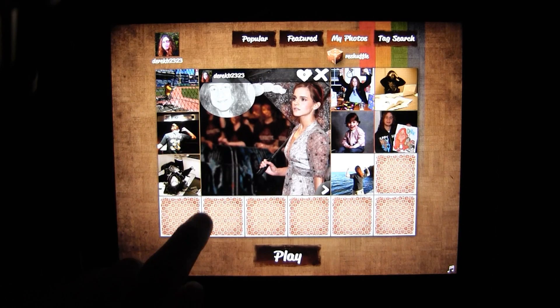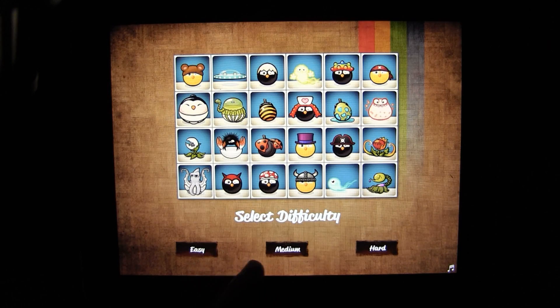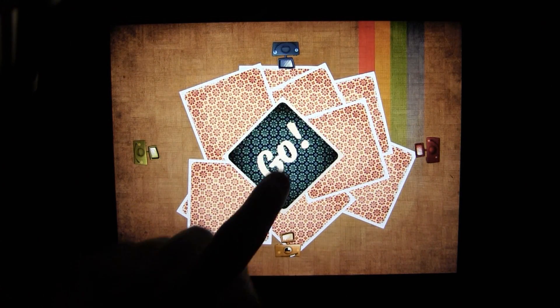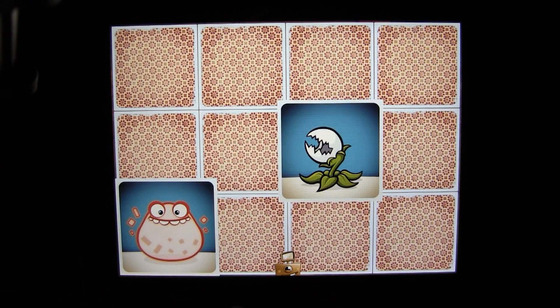Of course, if you don't have an Instagram account of your own, you can also use the popular photos from the Instagram community, but you can also play the game with a featured set of photos. In this case, that's a set of character shots from the fantastic WiiWare game Chick Chick Boom. But just like the popular shots, there are multiple groups that you can choose from.